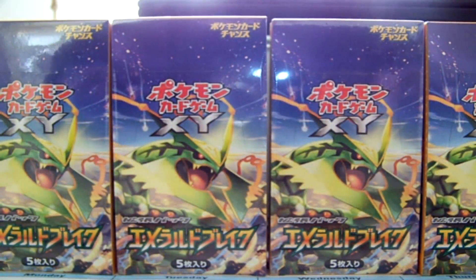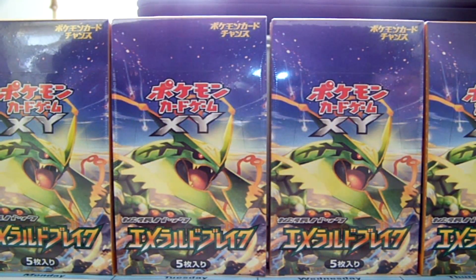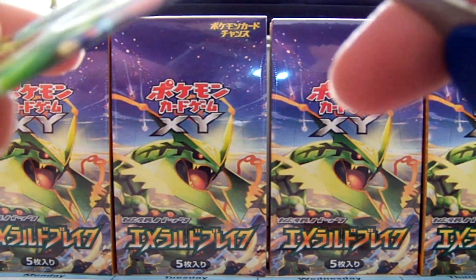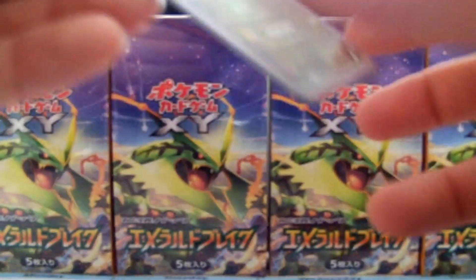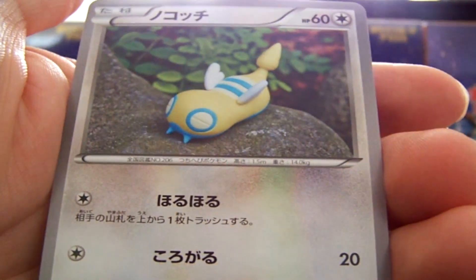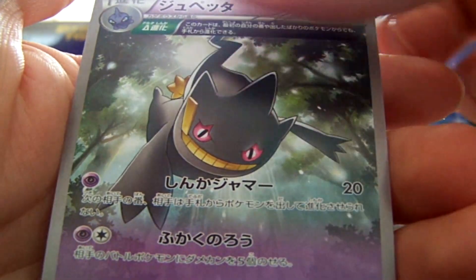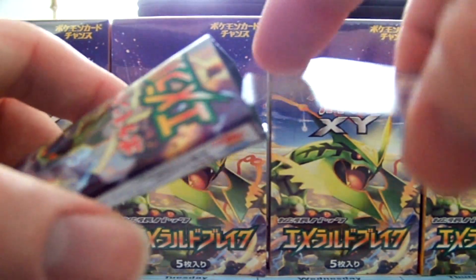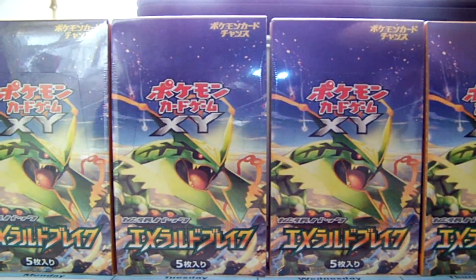How many holos have I got? I think I'm at eight — one, two, three, four, five, six, seven — yeah, eight. I still have some more here somewhere. We have a Dragonair, Wingull, Dunsparce again, Bunnelby. That's the Half Art Shelgon, and another scratch code with a one on it — that's good. On these scratch things, I've hit five with a one so far.